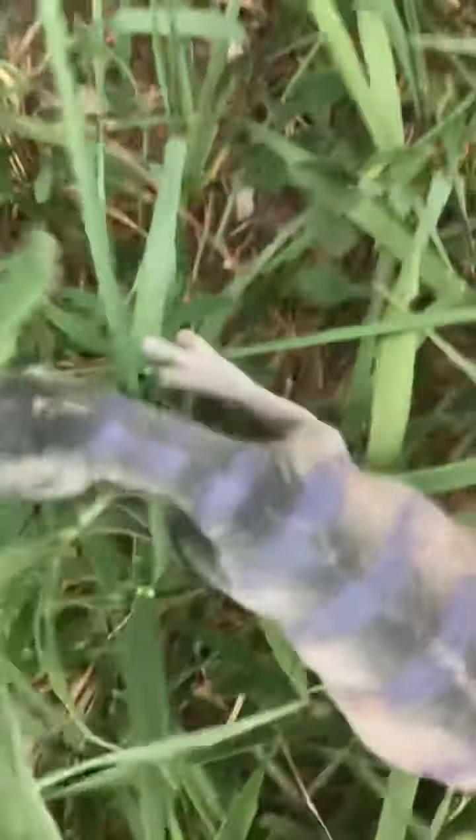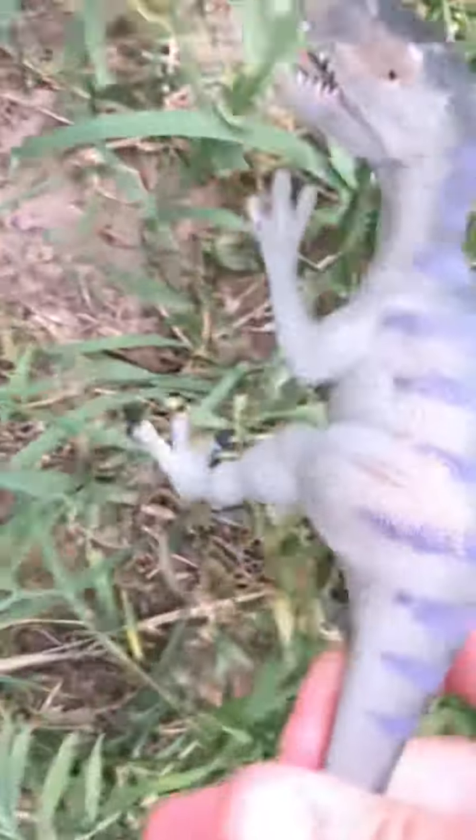Ripclaw strikes. All the dinosaurs flee, but Silver, the gray Triceratops, butts. Ripclaw drags a big chunk of meat back to the wilderness in the forest.